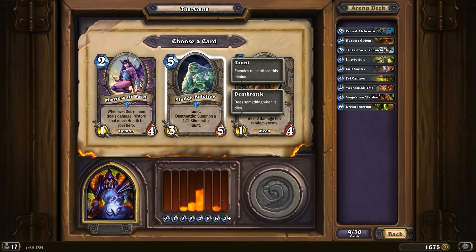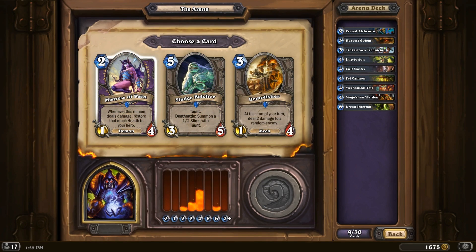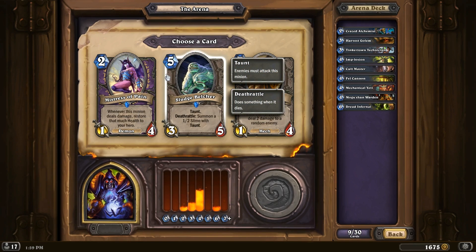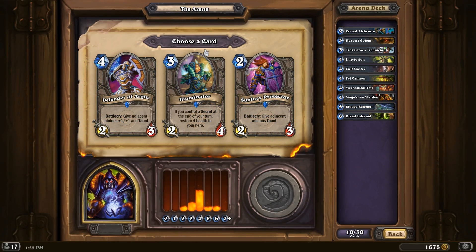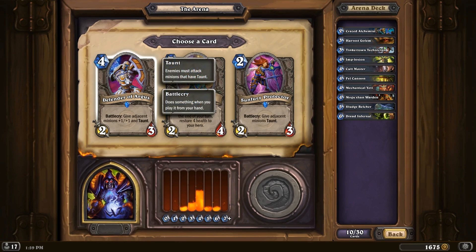Sludge Belcher is very nice. Mistress of Pain — 1-4 for 2, heals a little bit. I think we're going to go with the Sludge Belcher. We don't have any secrets, so that's kind of useless. Sunfury is okay, but I think Defender — we're going to go with Defender, especially with cards like Implosion.